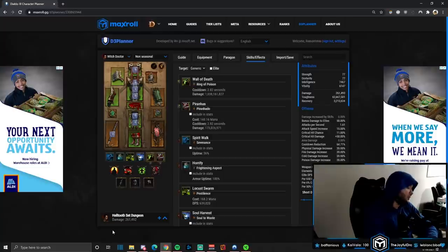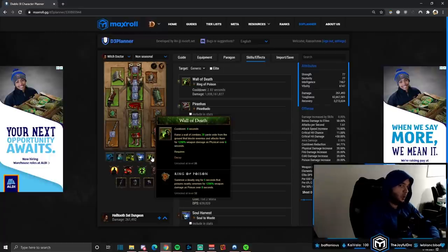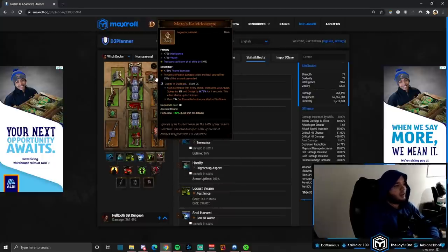Now let's look at the final set dungeon for the Witch Doctor: the Helltooth set dungeon. This one is unfortunately by far the hardest for all the wrong reasons. The first objective: hit 20 enemies with one Wall of Death four different times. This map is a skinny cave that doesn't have very many big open rooms, so it can be quite challenging to get 20 enemies together four times. Monster spawns are also random — if you don't see any enemies in the first big rooms, walk out and reset.